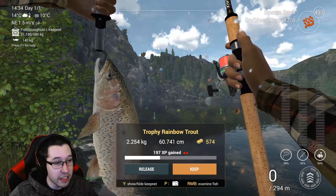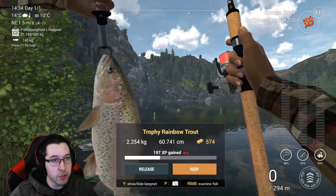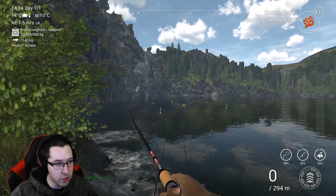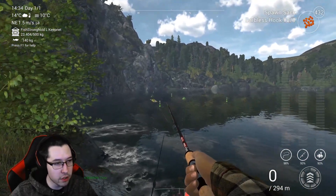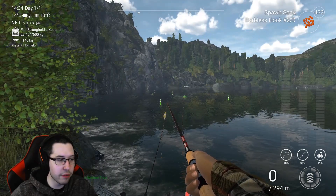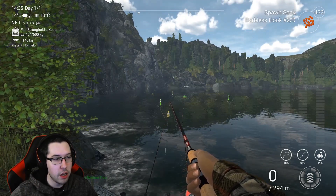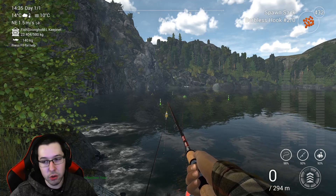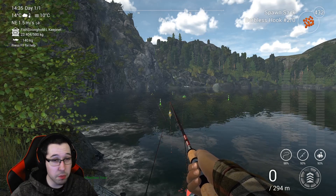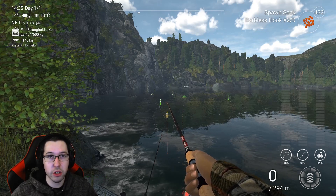I did get a trophy rainbow trout using spawn sack and the 2-0 hook. Use whatever baits you have available and test out a few different things. Hopefully I get a unique eventually, but this is definitely more of a brown trout area than rainbow — though you'll sometimes get rainbow here as well. We have a few more spots left to go that I'll show you where you can catch some good fish.